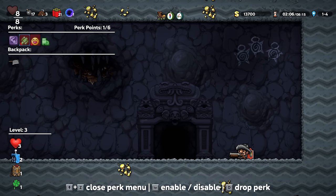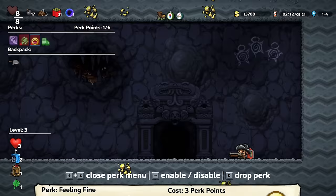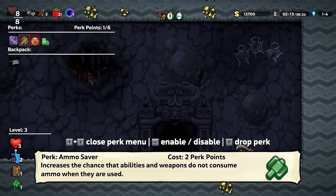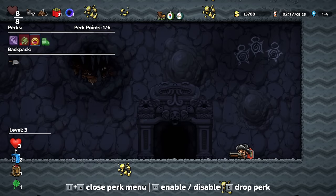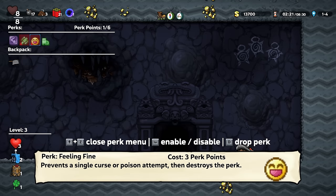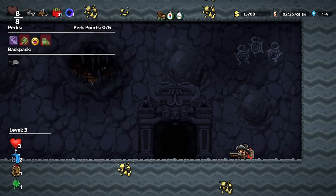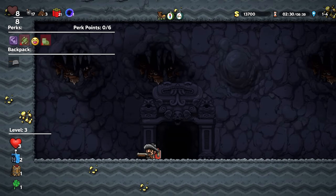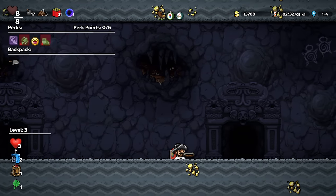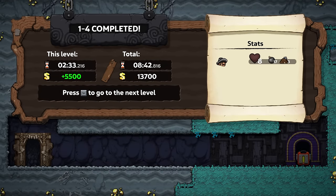We get a new perk — Quill Back Stomp: press Down and Space to perform a devastating ground pound. It does cost four points though. Don't have enough to put it on. I guess I could stop being a coward, disable this one, and put this one on. Let's do that. Looks like you get a choice to go either way. We're going to finish this mod, we're going to explore everything there is.